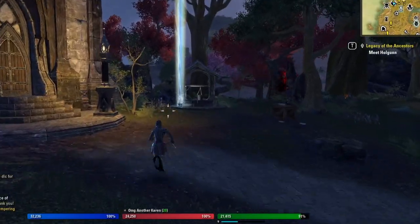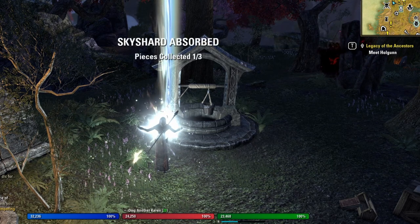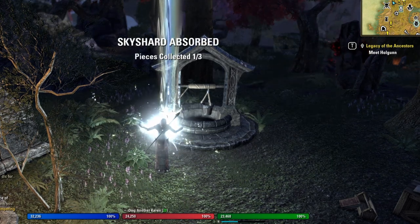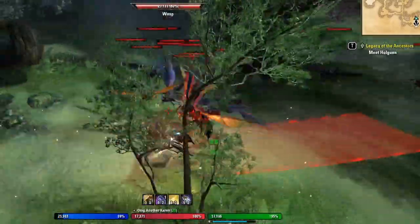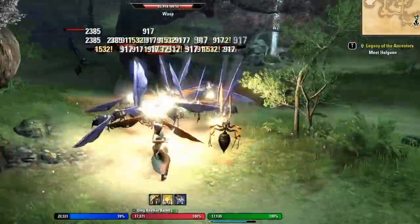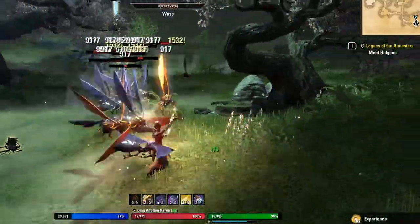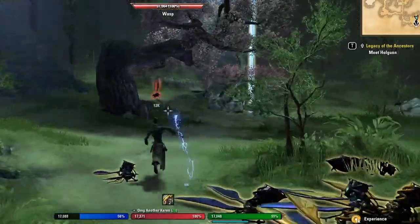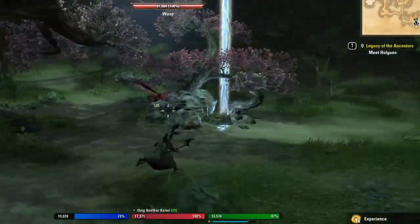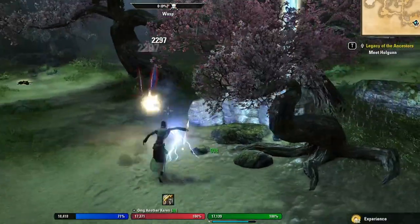Occasionally hunt sky shards as you go — this saves a ton of time later on when you need skill points. If you're new to a class you generally spend more skill points experimenting, and if you plan on crafting you need even more. Add in all the passives that support you and you're looking at a hefty chunk of skill points needed, so it's better to collect them as you go. It takes the burden off later.